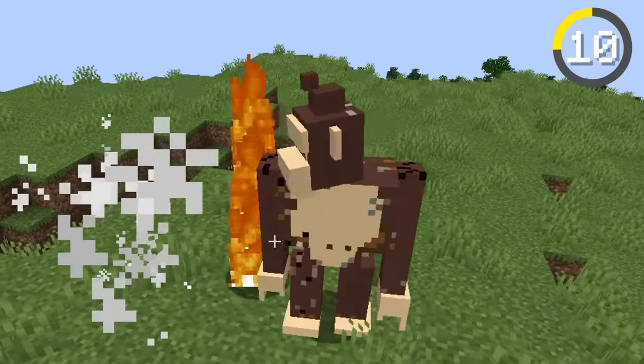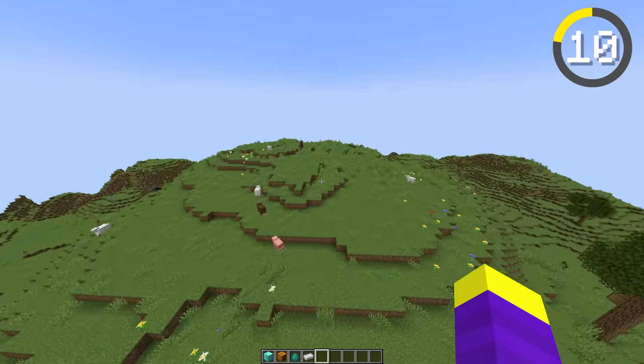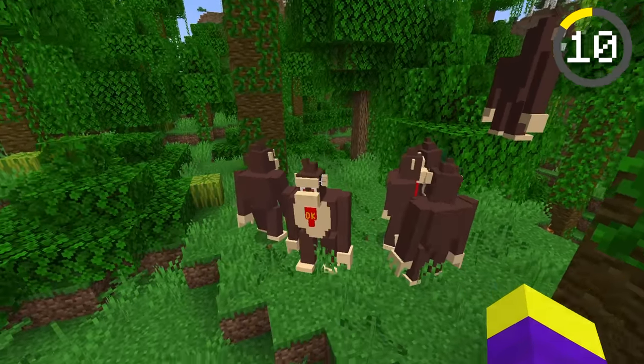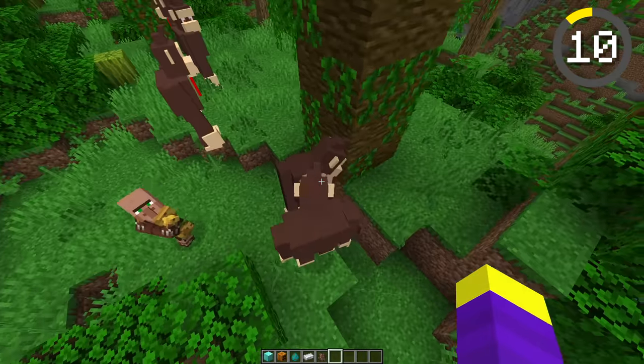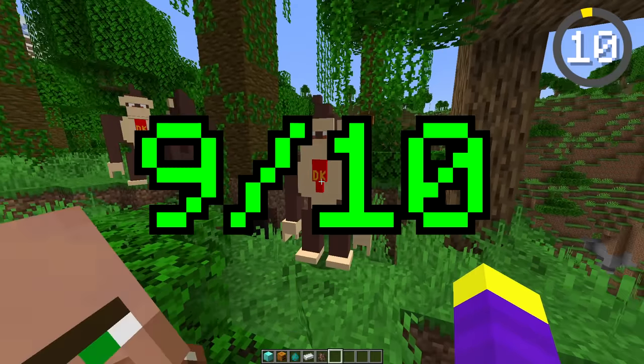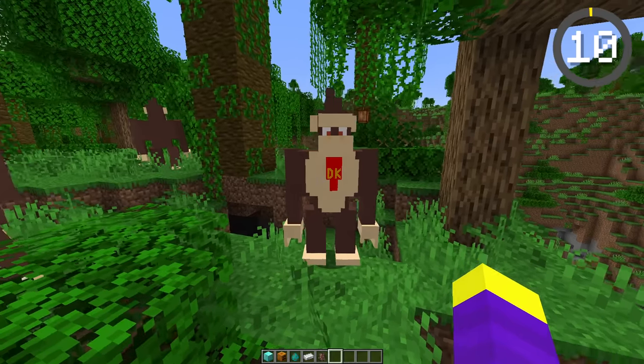Let's see him fight some zombies. Here we go, good as new. Let's find a jungle — now they're in their natural habitat. I wish I could spawn a baby one like Diddy Kong. They're dying — they can't get in. Rip skeleton. I give Donkey Kong a 9 out of 10, he looks really good. Time for the next mob.